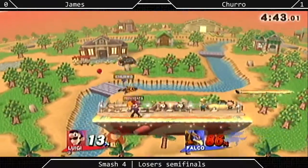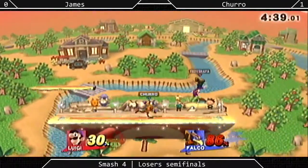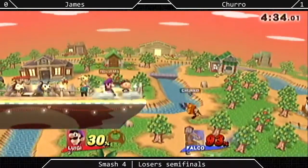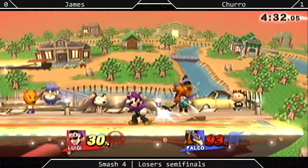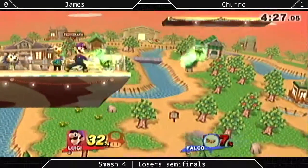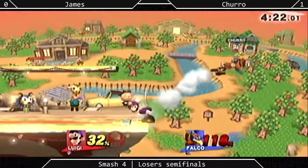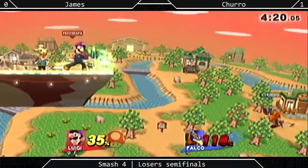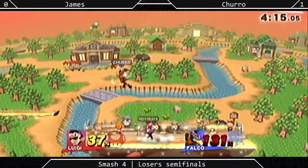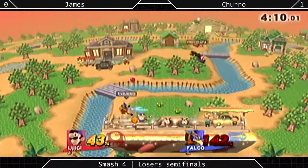That must be a custom up-B because that looks kind of weird on hit. James keeps trying to challenge Truro's up-B, hasn't gotten anything out of it yet. My goodness — that actually clanked with the forward smash. I'm super surprised because that was a really charged forward smash. Perfectly spaced recovery by Truro. James tries to challenge it again, still hasn't quite figured out how to gimp it yet. Truro falls out! Good DI on Truro's part.